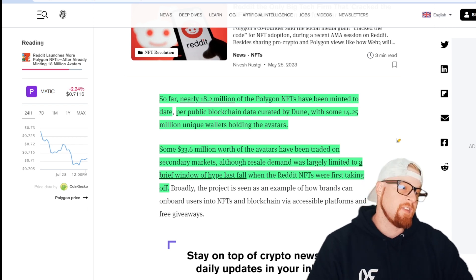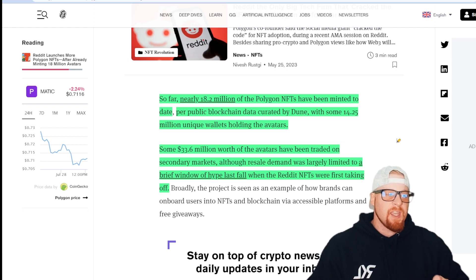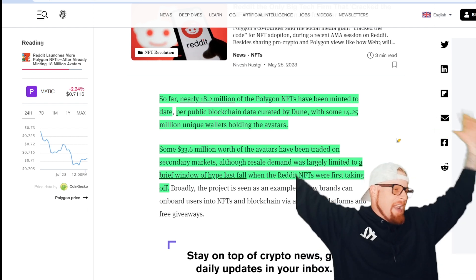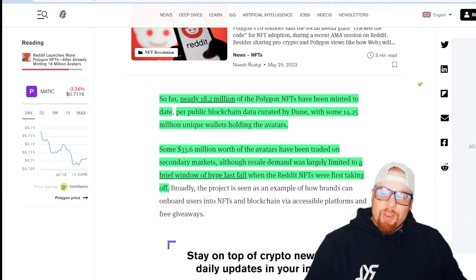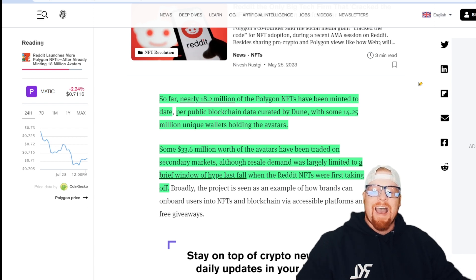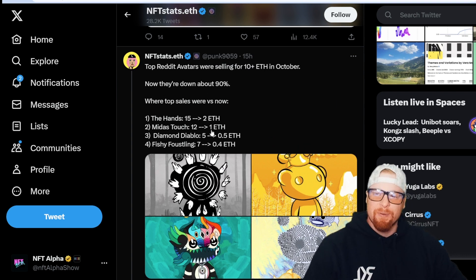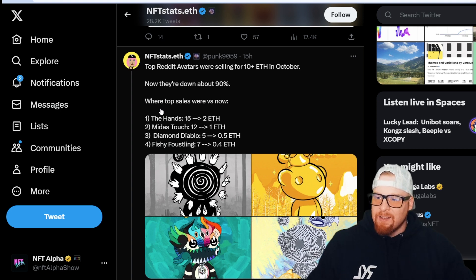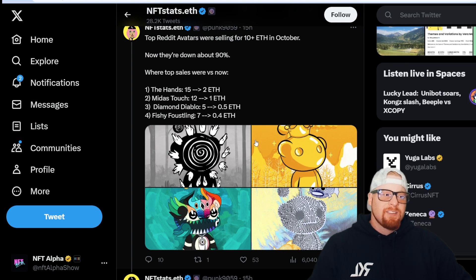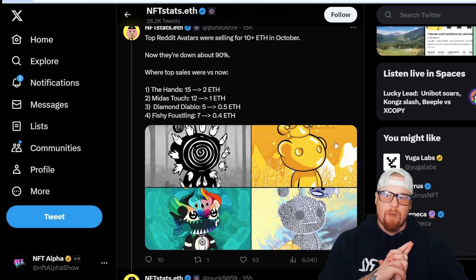18.2 million NFTs have been minted on Polygon for the Reddit avatars per public blockchain data curated by Dune. There are 14.25 million unique wallet holders for these avatars — that blows pretty much everything else out of the water. Some $33.6 million worth of avatars have been traded on secondary markets, although resale demand was largely limited to a brief window of hype last fall. Top Reddit avatars were selling for 10+ ETH in October — now they're down about 90%. The Hands sold for 15 ETH, Midas Touch went from 12 ETH down to 1, Diamond Diablo from 5 to 0.5, Fishy Postling from 7 to 0.4.